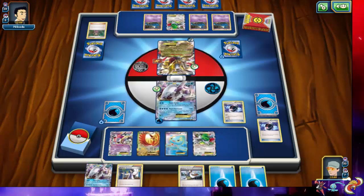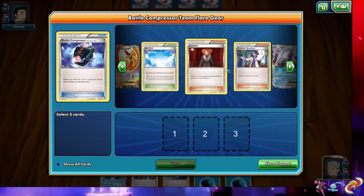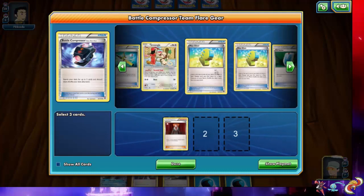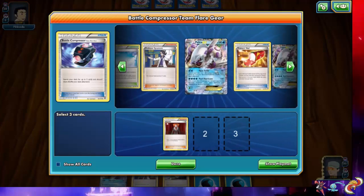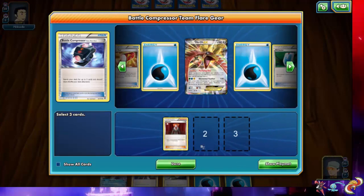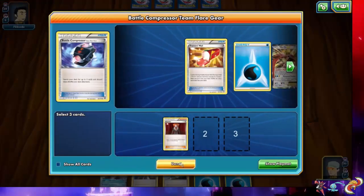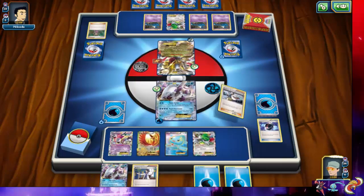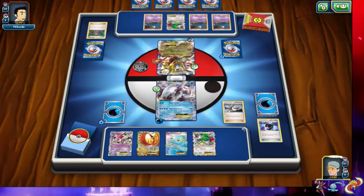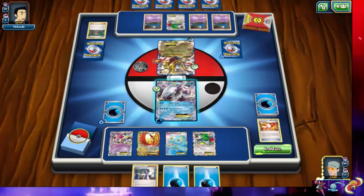We got another Palkia and another Battle Compressor. We should have two Lysanders in here. Our Battle Compressors are either prized or already in discard — we already have him in the discard, so we'll just toss both of those. There are a lot of EXs in hand and we don't want to get rid of all those energies with Sycamore. We flip tails on Birch and check the Trainer's Mail but find nothing, so we end our turn.